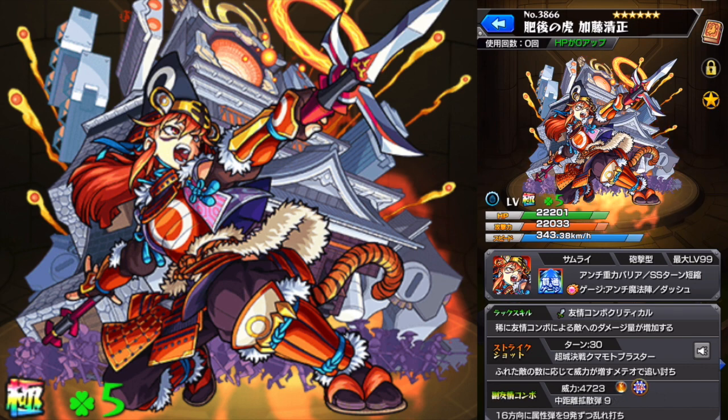Hello, welcome, Kevin's here. So let's have a second look at Kato Kiyomasa, the newest Hatcher monster in Monster Strike. This time we'll be looking at the Ascension version. And when the character was announced, this was the version that I was sure was better, so let's have a look at why I thought that.